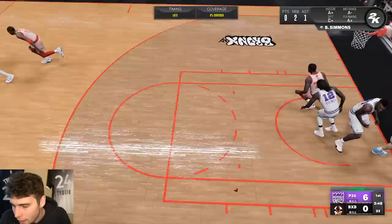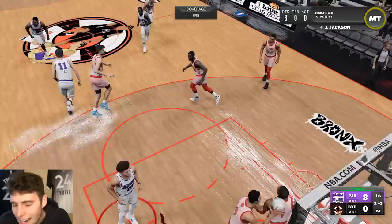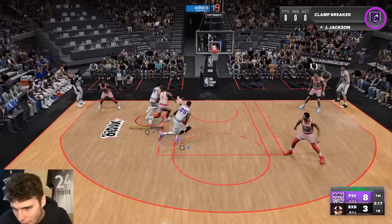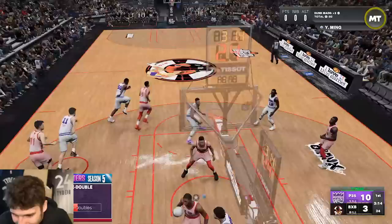JJ going for the standing dunk — not quite a standing dunk but I'll take it. I knew he would jump so I couldn't go up how I normally would. He's got eight early points. Behind the back, stiff arm — he's got clamp breaker, standing dunk. He might not be the best shooting guard in the game but he can compete with everybody.